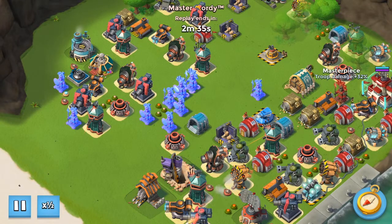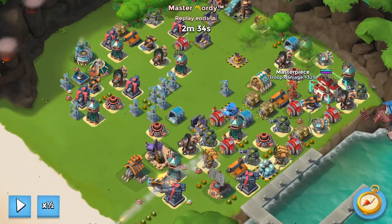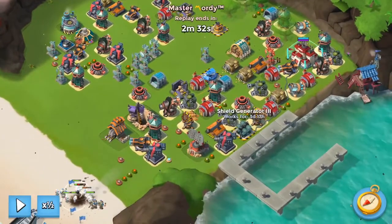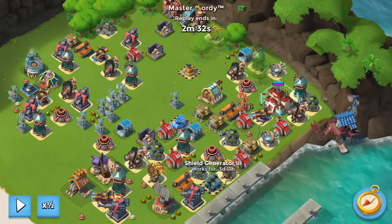That offense statue is a 32 troop damage. So let's take a look at this base — it's actually not an easy base. He's got the Shock Blaster 3, a Laser Beam 3, and a Shield Gen 3. Usually it would be quite easy to just heavy zooka or AZ rush from the back corner.